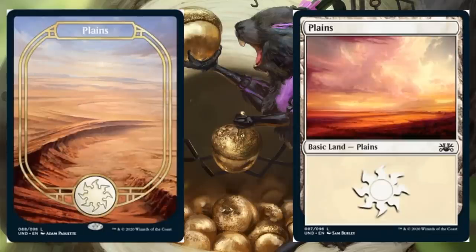On to the basic lands — full art lands have been part of the unsets since the beginning and are a big selling point. The good news is they still look really cool; the border's a callback to the previous unset full art lands. The bad news is you're not going to get that many. Each deck has 10 non-full-art basic lands and only 2 full art lands — one foil, one non-foil. So in the whole box, you get just 10 full art lands total, five foil and five non-foil.